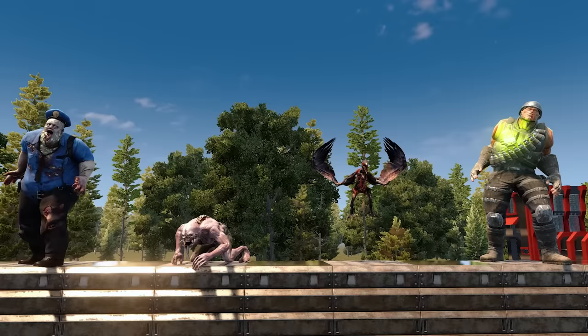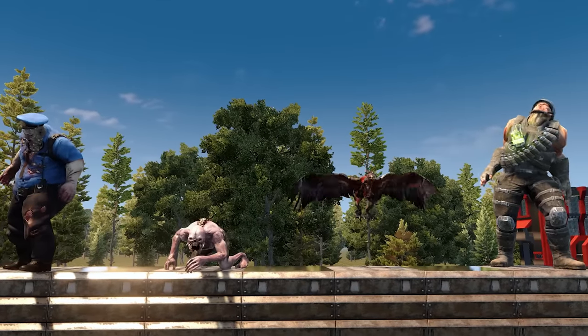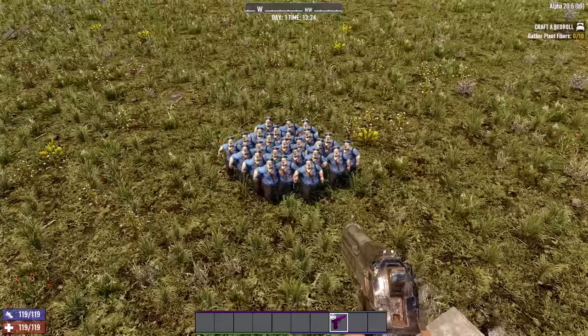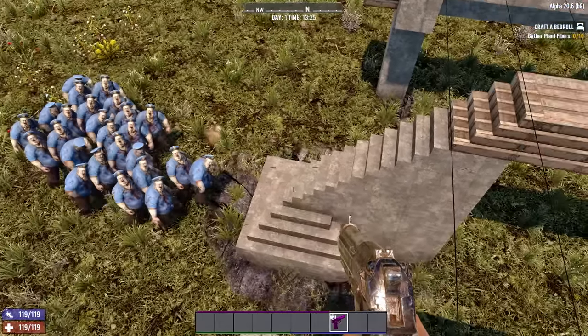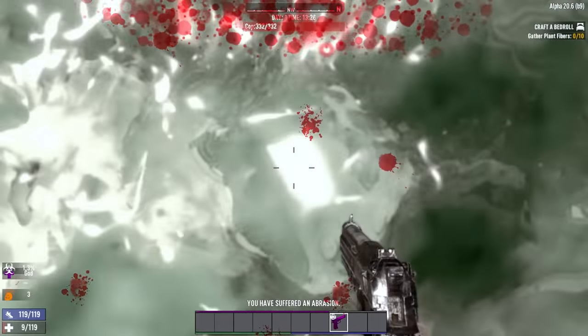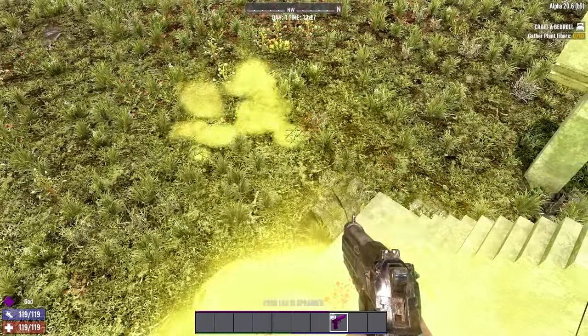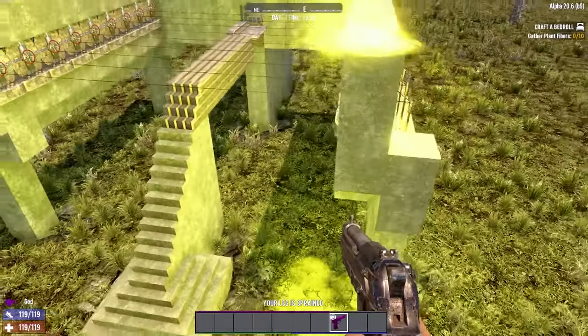Number 5: Special Zombies. There are 4 special zombies that you need to worry about on Horde Night: Cops, Spiders, Vultures, and Demos. Cops have a ranged attack that they'll use if they can see you, including through blocks. So make sure you don't have any openings or bars behind you to stop you getting puked on from behind — like some kind of awful zombie nightclub.